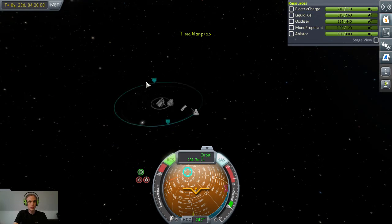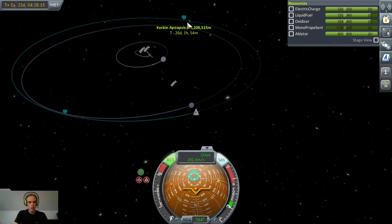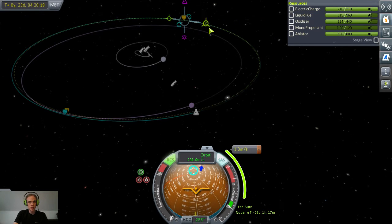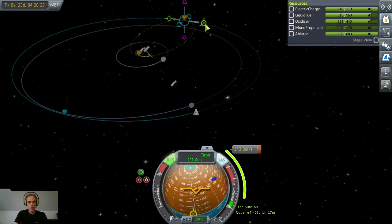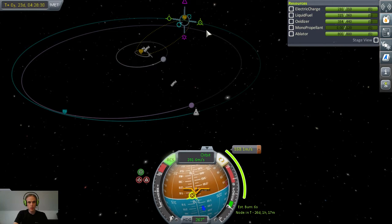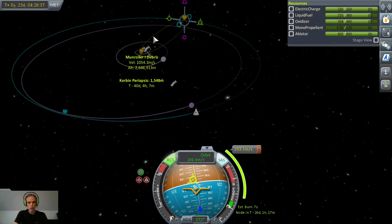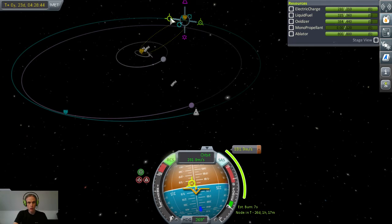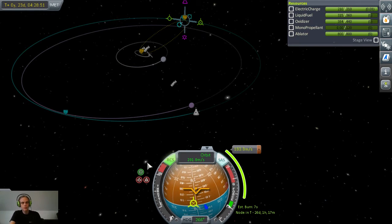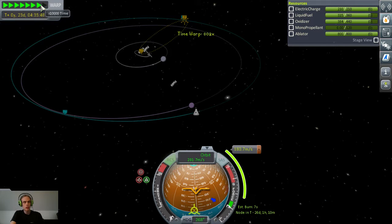Alright, that is a wide, wide orbit — outside of Minmus in fact. What I'm going to do is add a maneuver at my apoapsis to lower my periapsis as low as I dare. It's going to be about — not a thousand meters, not that daring. 84,000 — let's shoot for that. And it's a retrograde burn which I'll be making; it's in 26 days, so quite a while.